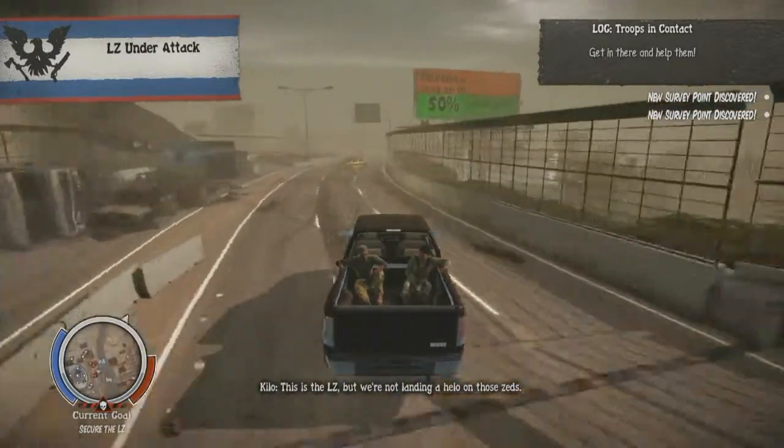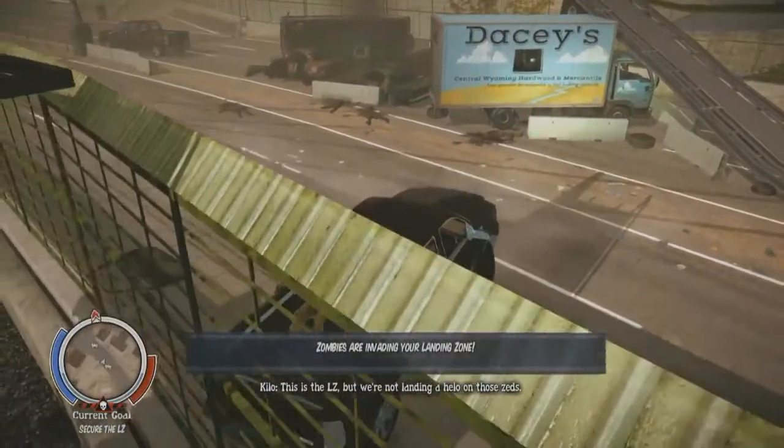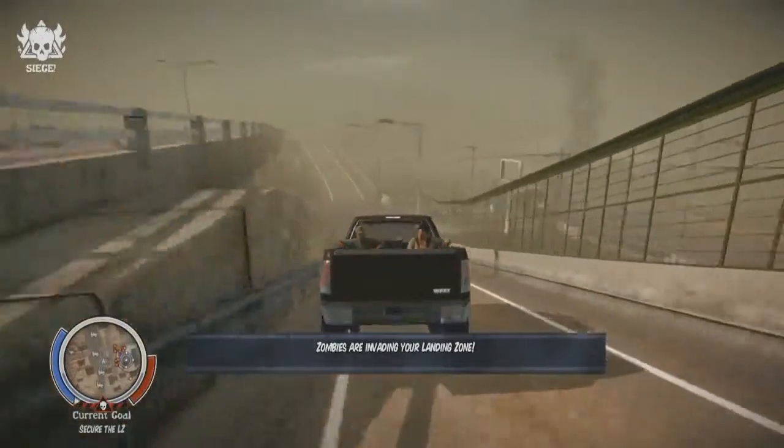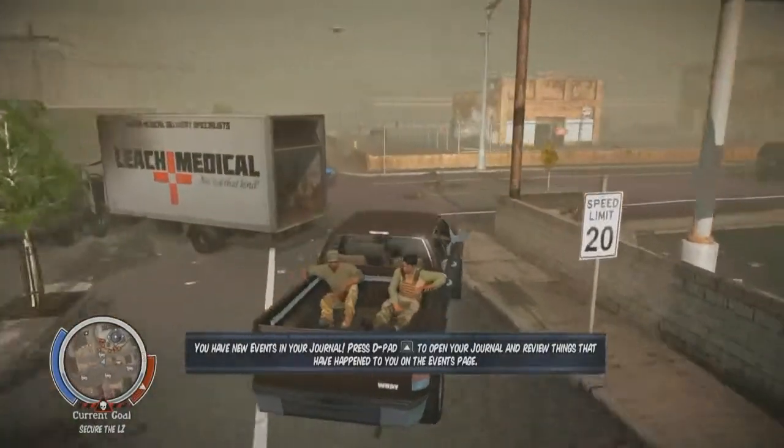You've been sent in separately from the guys who were there to set up your base, but you've lost contact with them. You don't know what kind of shape they're in. Now you're showing up at your base and it's being overrun by zombies — so you've got to come in and help out.